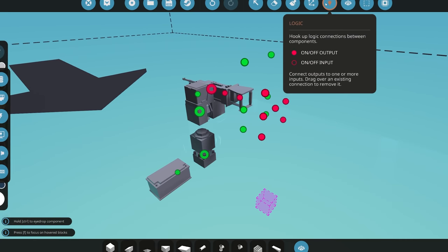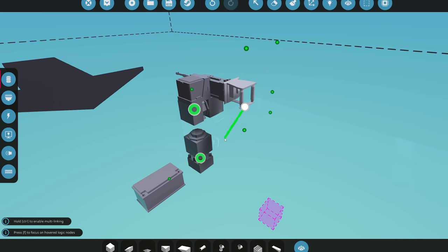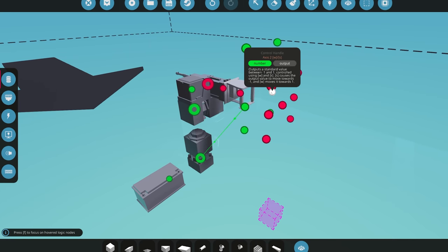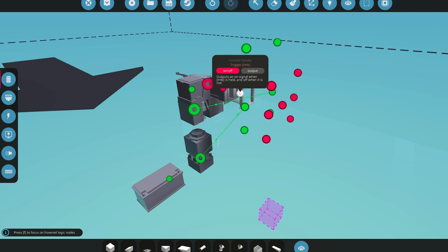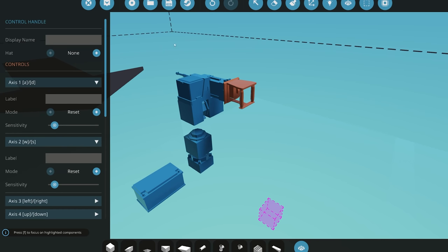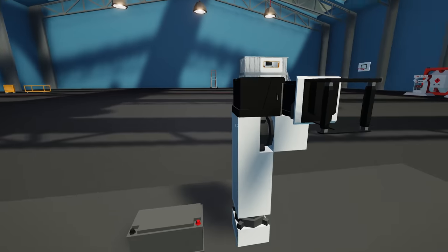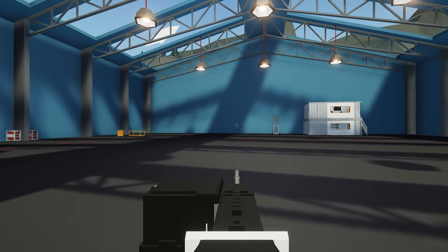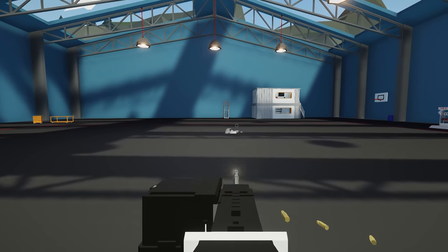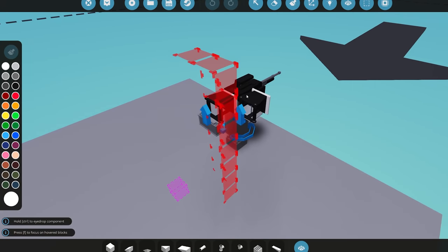Now let's connect all the logic. Connect electricity, then connect A and D to left and right, W and S to up and down, and the trigger to the trigger set to push. Also connect W, S, and D to reset. Before adding the AI stuff, let's test that the gun actually works — left, right, up, down, left click. That works.